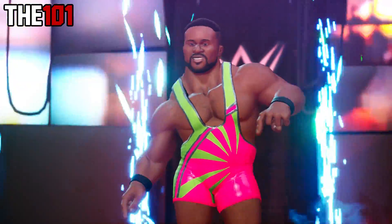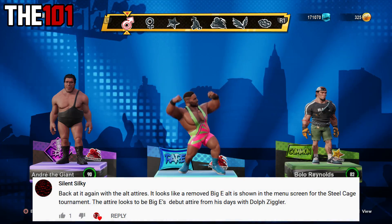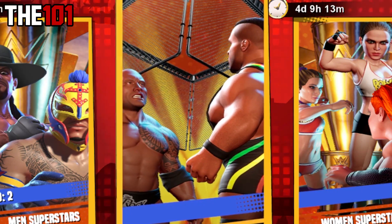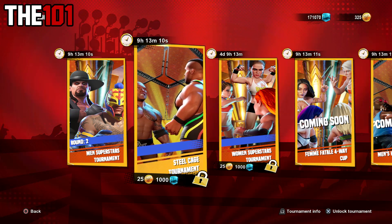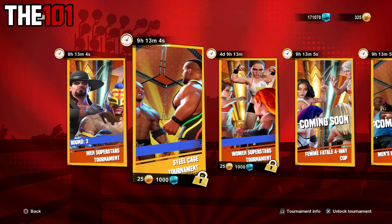Now, as we know, with the exception of Edge, every superstar on the game's roster features multiple attires. Big E features three, but what you might not know is that at one point he actually had another, which is his classic NXT ring gear. This one can be seen in the menus for the cage match tournament, so it looks like this one was either a planned but removed attire, or possibly one that we might see via a future DLC update.